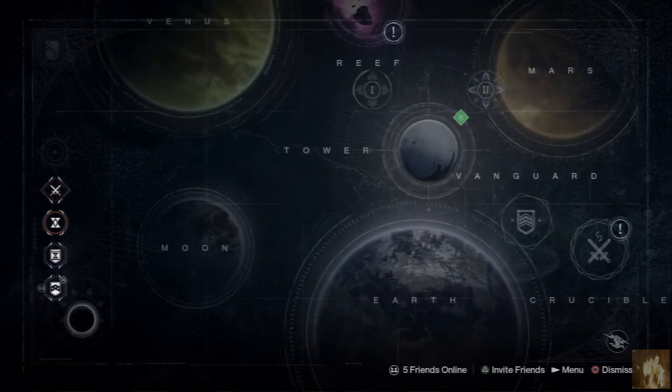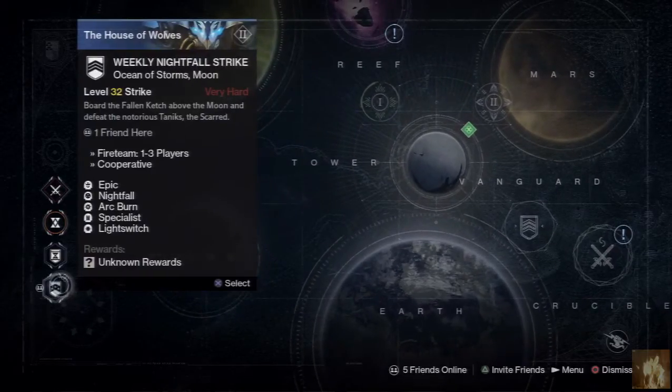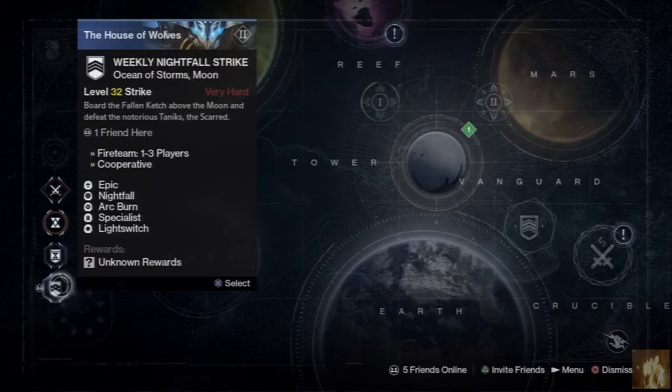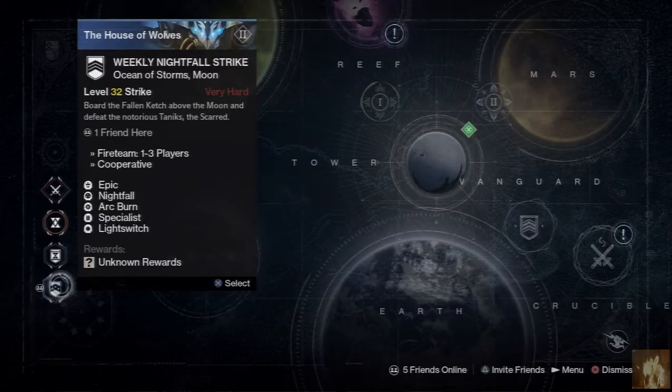We have the Shadow Thief for this week's Nightfall strike with Arc Burn, Specialist and Light Switch. So it's not really going to be that fun this week because it's a Fallen level and of course the Fallen primarily use Arc.